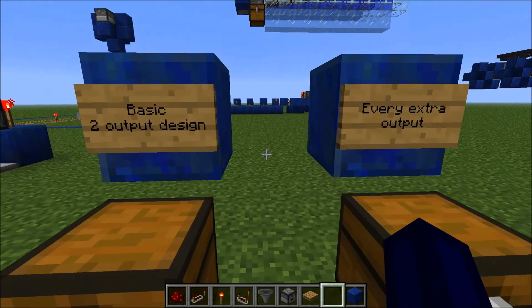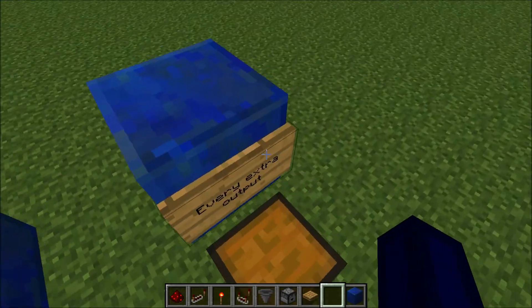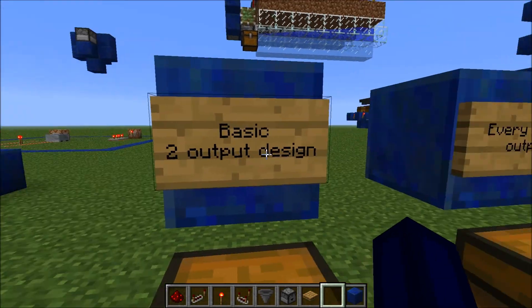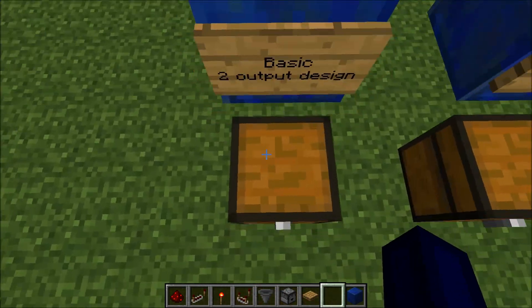Welcome to the tutorial part of this video. Over here in this chest you've got all the components you need for this build. For the basic two-output design — because you don't really want one output, otherwise what's the point of this thing?